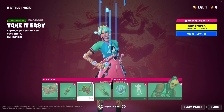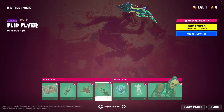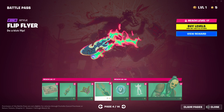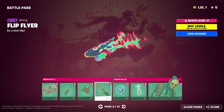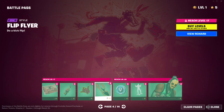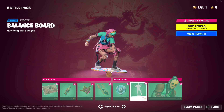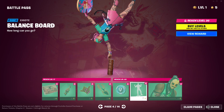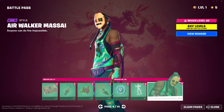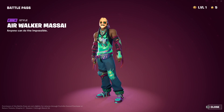Back bling. Emoticon — thumbs up. Take it easy, man. What is a glider? Is this a glider? What is this? This is like a glider. Okay. Got a hundred V-Bucks here. Whoa. Nice. We got Air Walker Masai. Okay, looks clean. Looks cool.